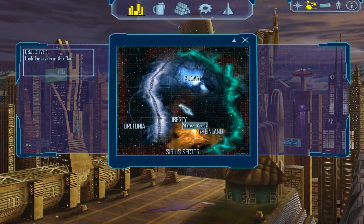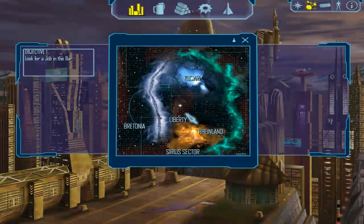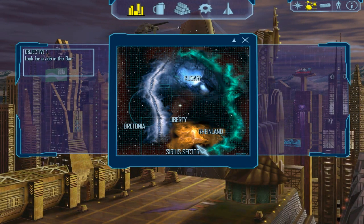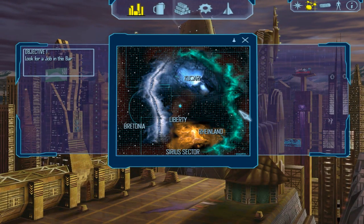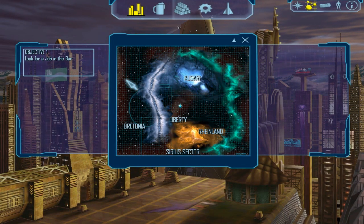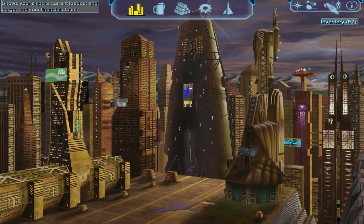And here is the universe map. This is one system — there are other places we can go but we haven't seen any of them yet. We have four of the normal places: Liberty, Cusare, Bretonnia, and the Rhineland. The Hispania is not here from the intro — that's because they basically situated everyone from there in the border worlds, which is around here.